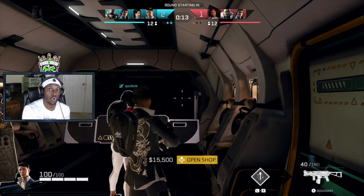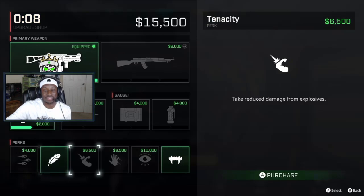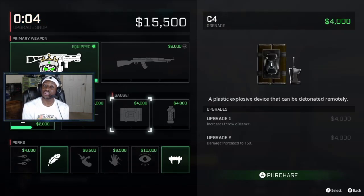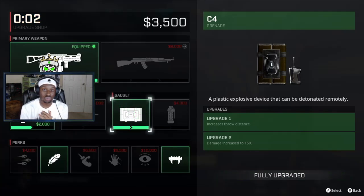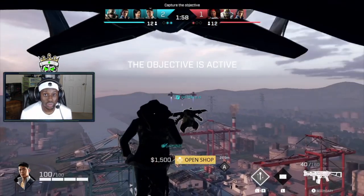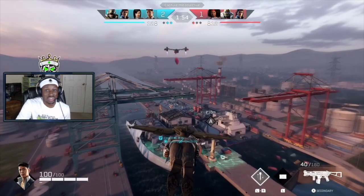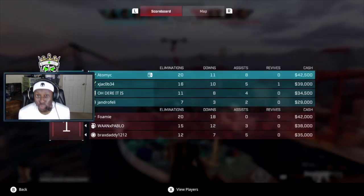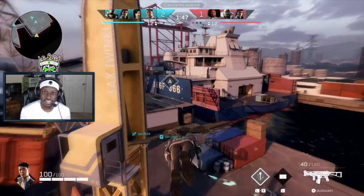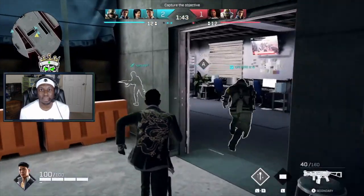In strikeout there is a main objective on the map you want to capture and hold. This is not Call of Duty team deathmatch — you can't just run around gunning everyone down. Play the game tactically: use right and left hand peeks, shoulder swap, hold down the site, and play together as a team. Don't try to go solo — you're most likely not going to win a 1v2 let alone a 1v4. Use character abilities to set up pushes, throw grenades, and you'll do a much better job than trying to be the hero.